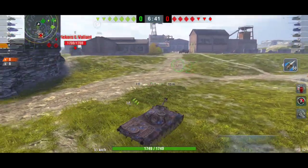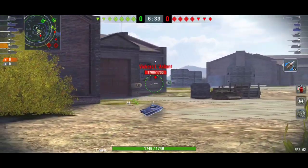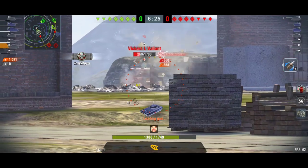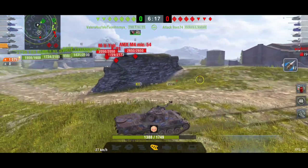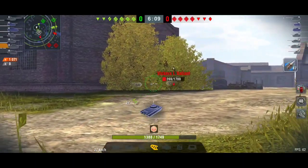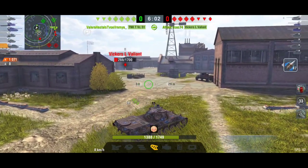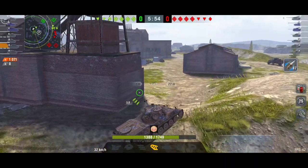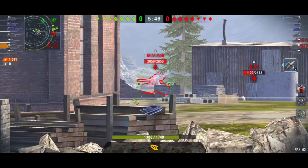Second battle in False Creek — I'm tier 9 facing mostly tier 10 tanks, with only three tier 9s on our team. First surprise: I track the Vickers so I fire all three shots for around 1K free damage since he was completely stationary in front of me. In other situations it may be better to fire just one shot if there are many enemies.